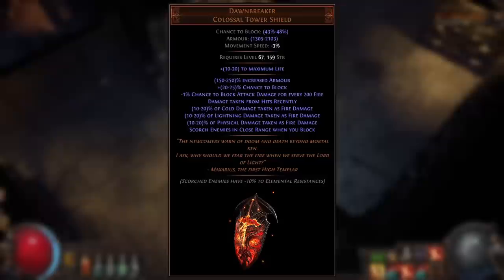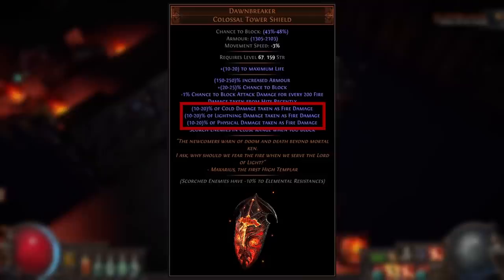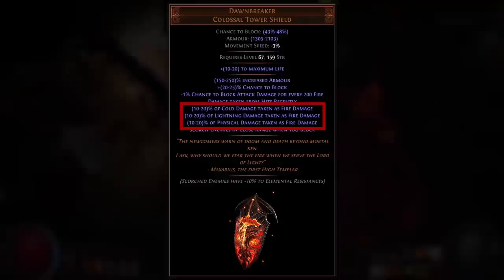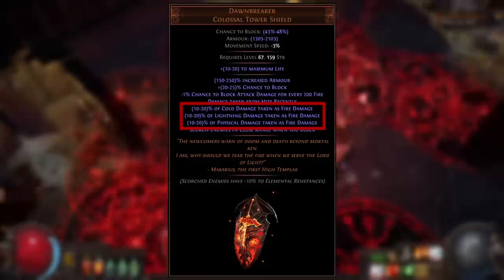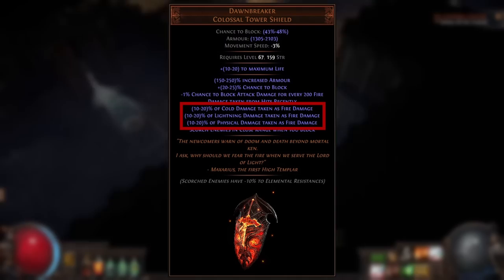The Dawn Breaker shield is one of the best unique items in the game and drops exclusively from the Searing Exarch. It has incredible synergy with Tempered by War — it has three individual modifiers that allow you to take a portion of physical, lightning, and cold damage as fire damage, all rolling between 10 and 20 percent. These modifiers stack additively and improve your effective resistance against cold and lightning damage. Importantly, they're not specific to hits, so they work for damage over time as well.